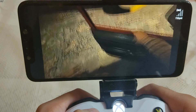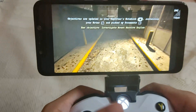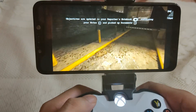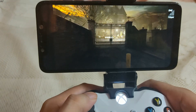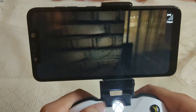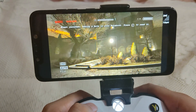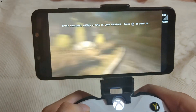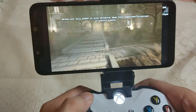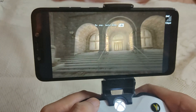Let's do this. We can check our notebook but we don't have any notes yet. This gate is locked — I will go through the other gate. This is our camcorder, and this is our notebook. We can sprint by pressing and holding the L1 key.